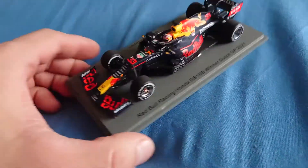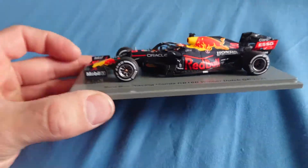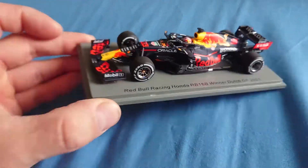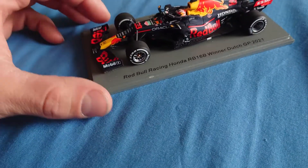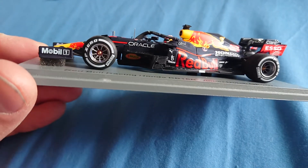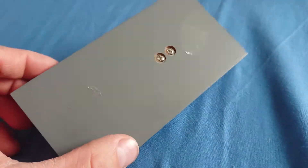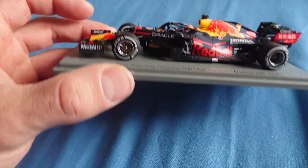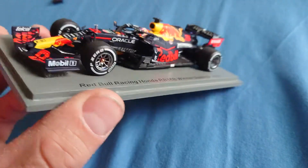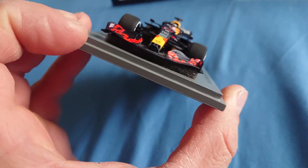I just noticed the front wing is a little bit high up — normally it's a bit closer to the floor. It's almost halfway through compared to where the front wheel is. But anyway, it's not really the end of the world.